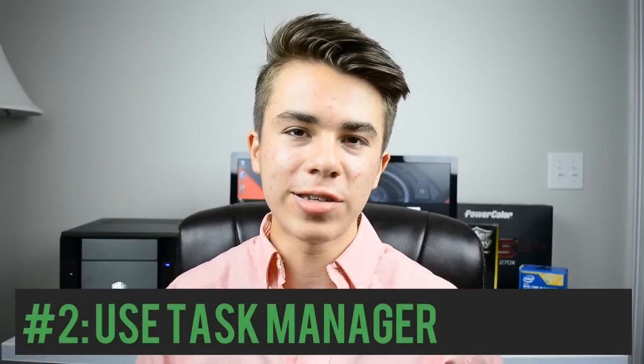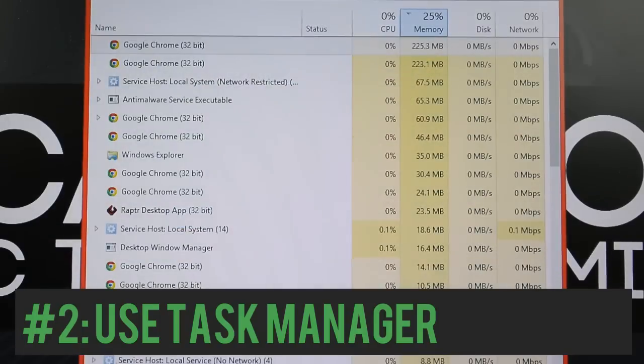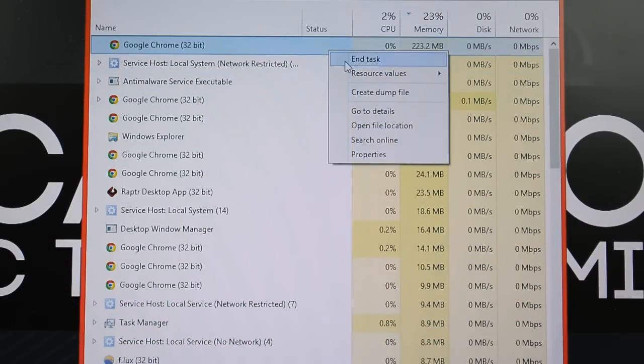For the second PC gaming hack, I'd like you guys to use Task Manager to your advantage. If you want to run PC games better, go into Task Manager and cancel out any miscellaneous applications running in the background so you can gain extra FPS.